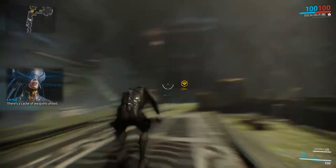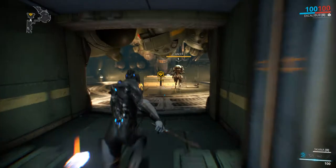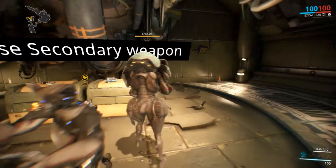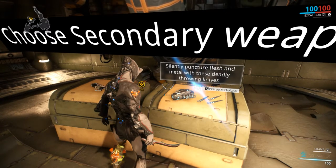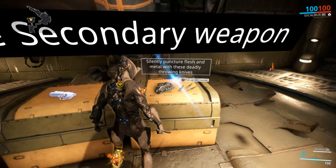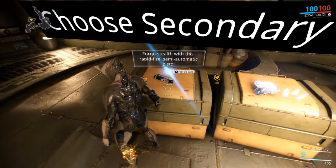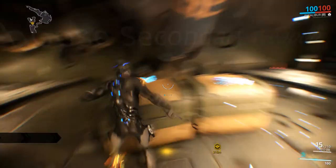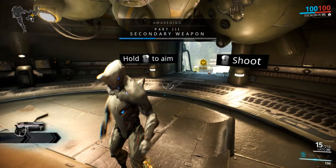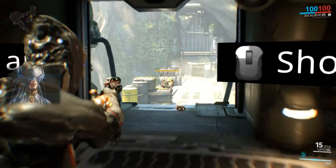Grab what you can. There's another choice here: the Kunai — punctures flesh and metal with these deadly throwing knives — and the Lato, a rapid-fire semi-automatic pistol. Yeah, I'll get the pistol. Right-click to aim, left-click to shoot. Good. The extraction point is up ahead. Hurry, before Vore finds out you've escaped.